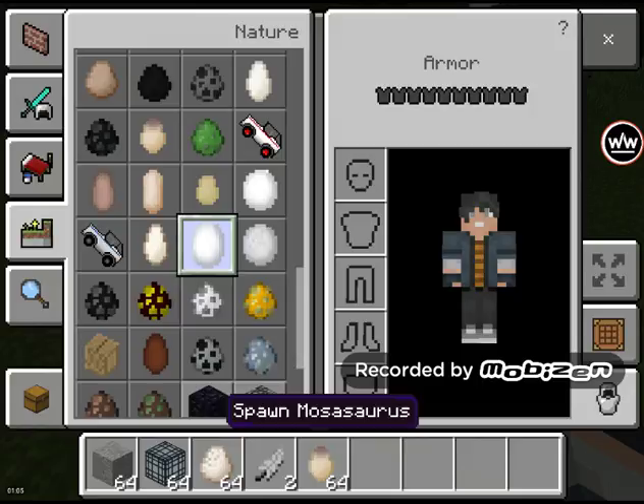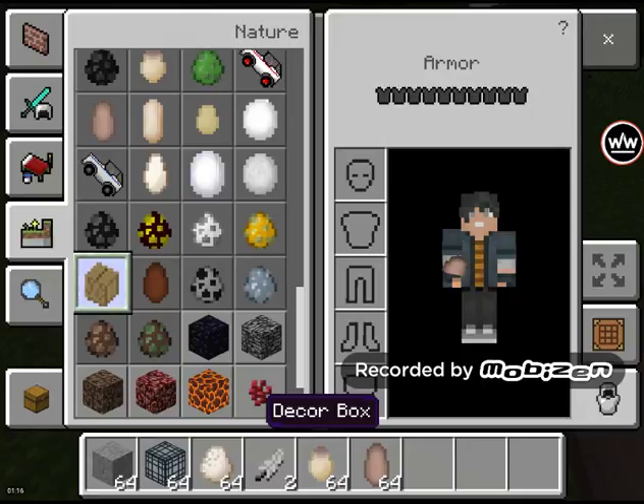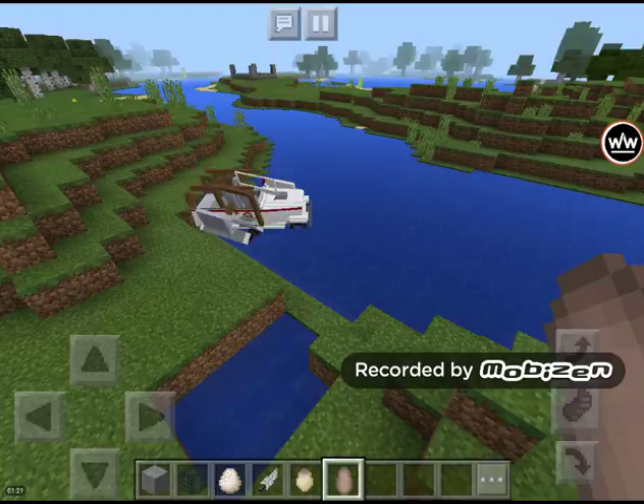Oh my gosh, what's this? Mosasaurus. Tylosaurus. Spinosaurus. What the heck is this? Dector box. There's a Jeep. What the heck. That's just really weird. Oh gosh, let's see it.